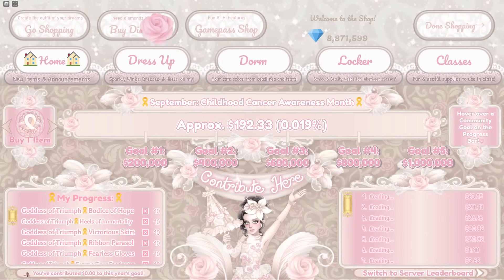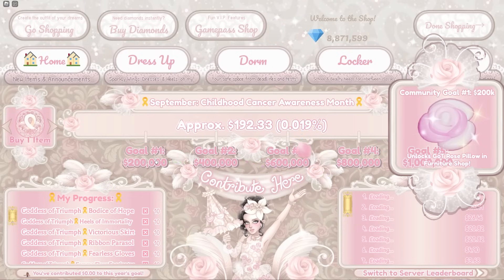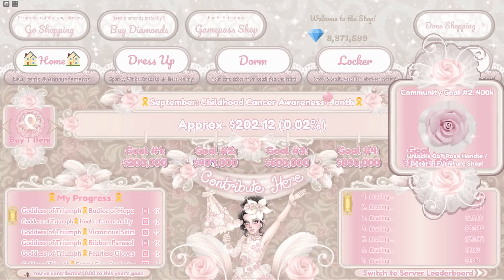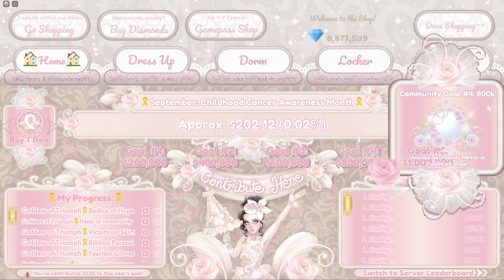It's time to start contributing, so I'm going to be buying a hover of the community bag to see the progress. The community goal is 3,600K unlocks, which gets a desk and vanity in the furniture shop. There's the rose pillar, rose handle, the GOT desk vanity, and the GOT vanity mirror — oh my gosh, they're beautiful!